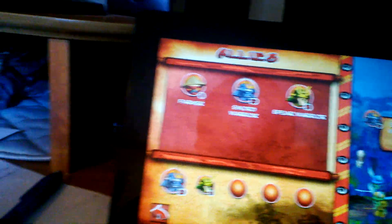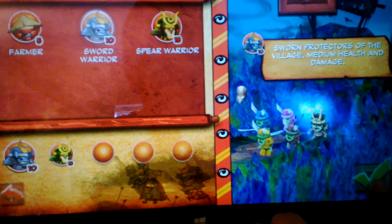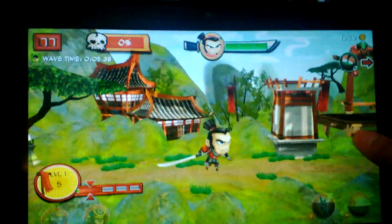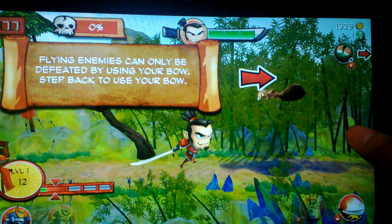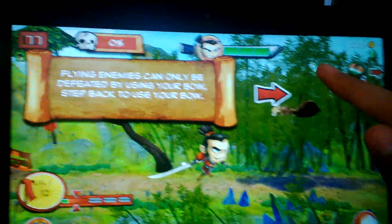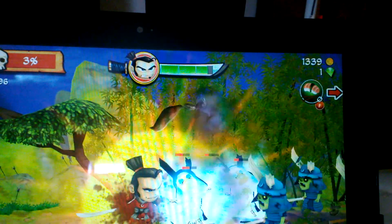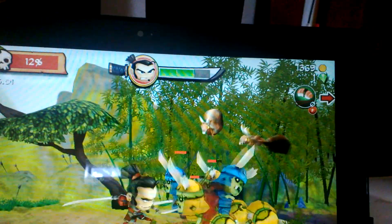Basically you just select what you want and then start it. You move by tapping the sides — the guy won't automatically attack. You have your special attacks on screen and you tap them to use them. You have to collect coins to do upgrades.